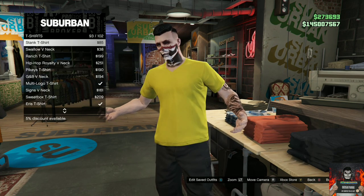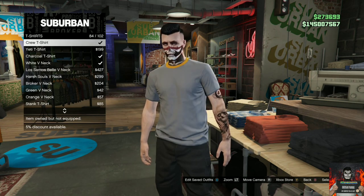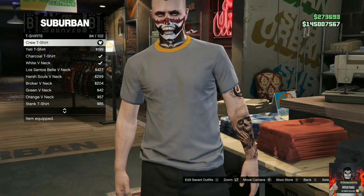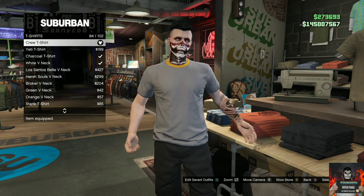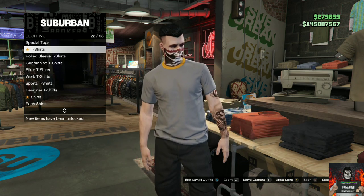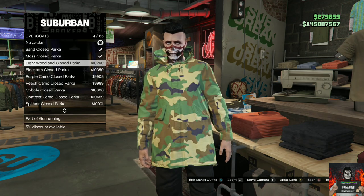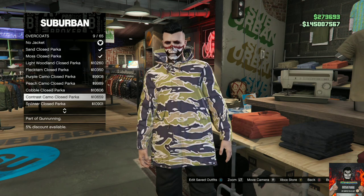Purchase the crew t-shirt — the color doesn't matter. If you don't own a crew t-shirt, just join a random GTA Online crew. Once you purchase the crew t-shirt, back out and go to the overcoats section. Purchase any overcoat that is zipped up all the way.